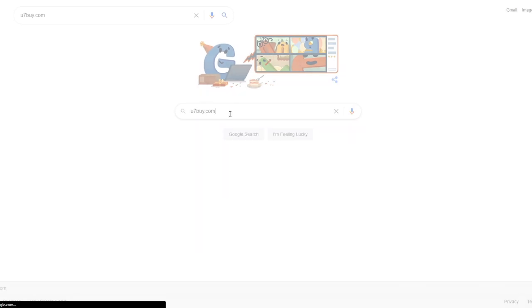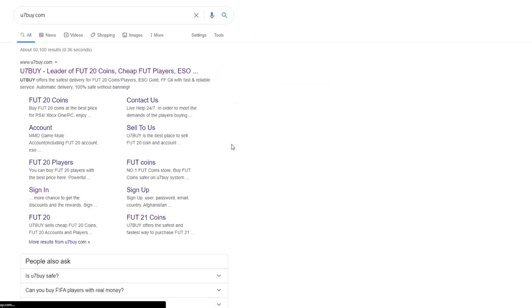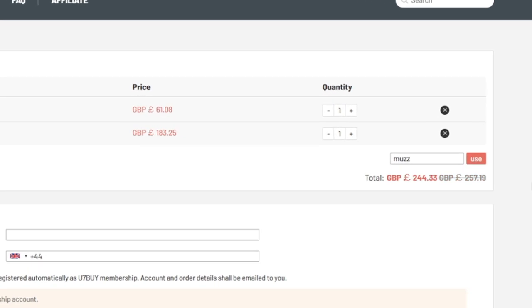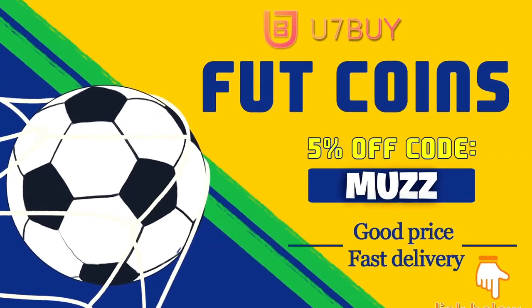If you guys are looking for any cheap and reliable FC 21 coins, make sure to head over to use7buy.com. They sell the cheapest coins and also sell players off their website. Make sure to use code 'muz' for 5% off at checkout — link in the description.